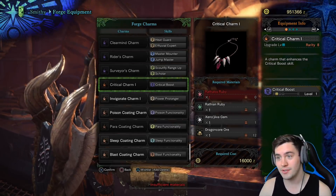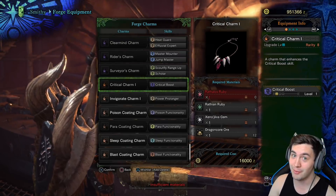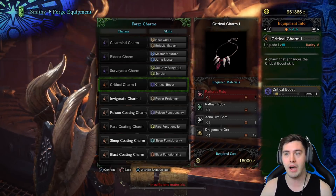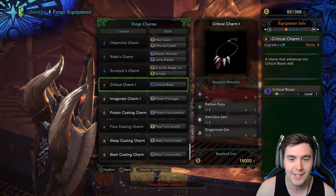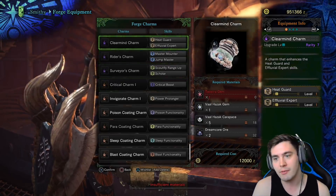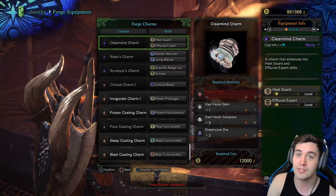Charms, for the most part, are extremely expensive to craft. A lot of them require a gem or a ruby. If you look at something like the Critical Charm, this one is the epitome of 'oh my god, I'm gonna have to grind.' And Critical Charm isn't even that great. There's a lot of them that require multiple gems, multiple items, and they're gonna be quite expensive to craft.